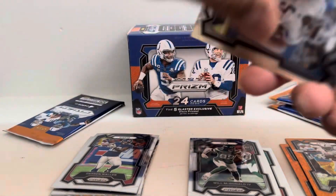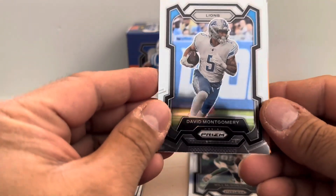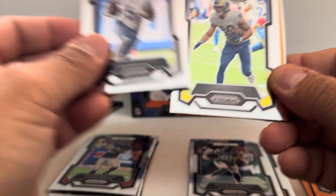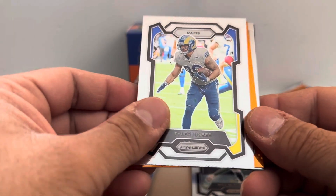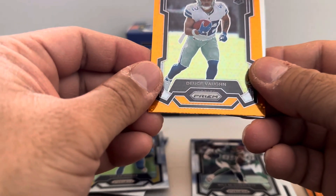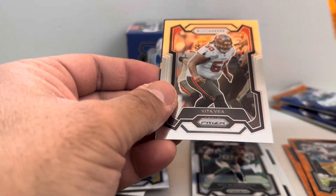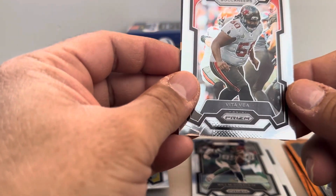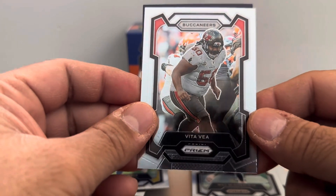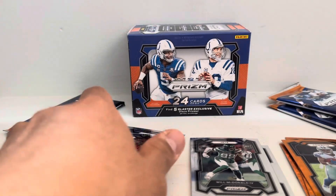The next pack: David Montgomery, Tyler Higbee, Deuce Vaughn rookie disco, we got Vita Vea — how do you pronounce his name — and a Kid Reporter card.